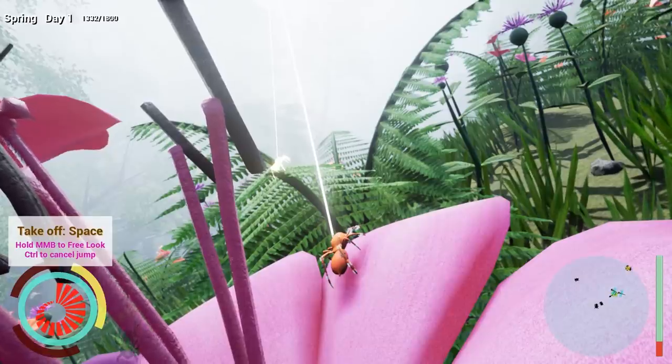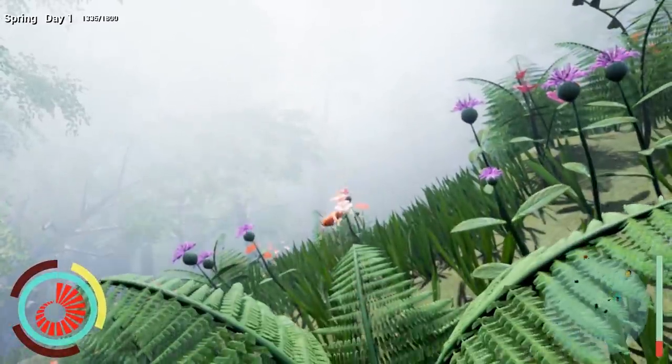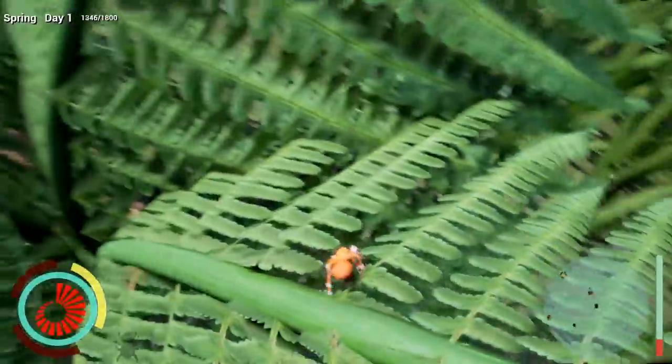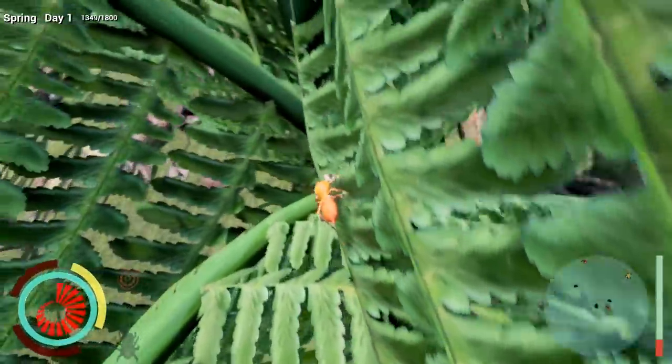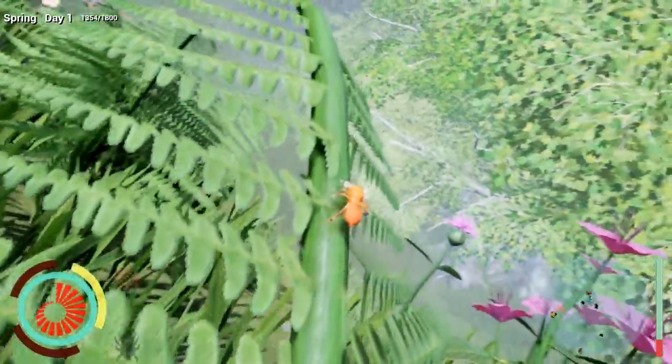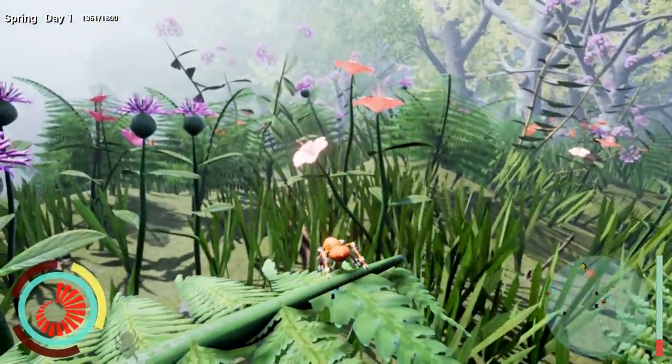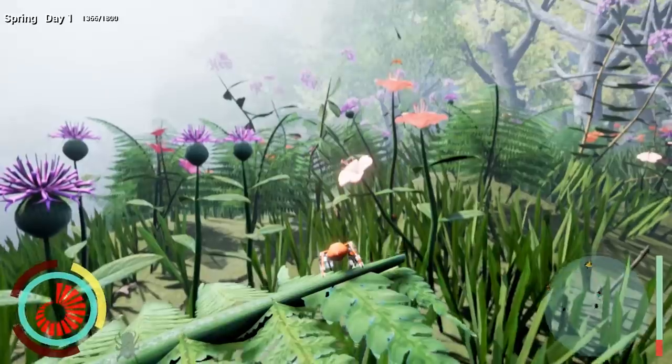There aren't many ground bugs in this game besides caterpillars - I am the only ground creature currently. I heard the dragonfly land, so let's go up this stalk and see if we can see them. Looking safe so far. Not sure where that dragonfly went - it's gonna be hard to hunt as this little guy. Let's see if we can make it over there. We got some caterpillars probably on this milkweed up here. I think I see cocoons - maybe I can eat a cocoon. That will be an easy target.